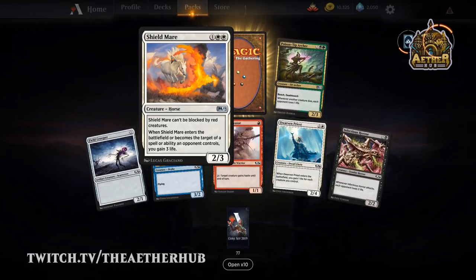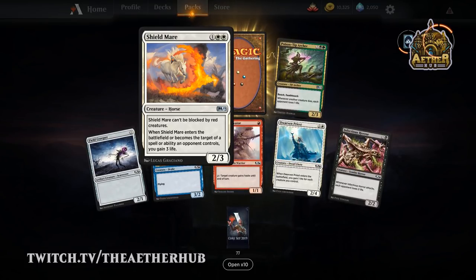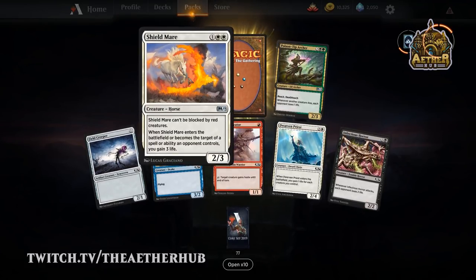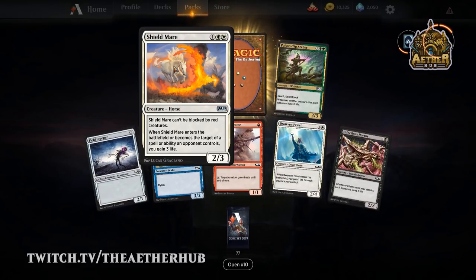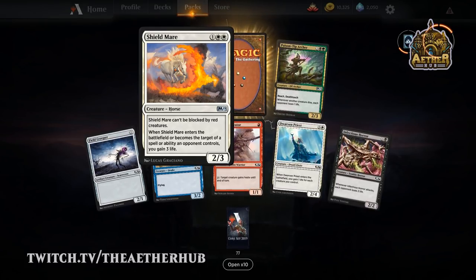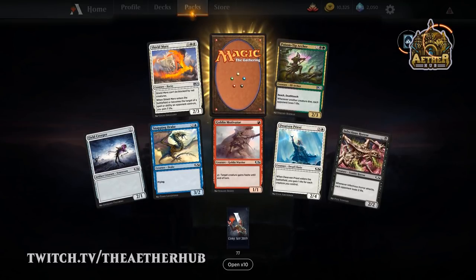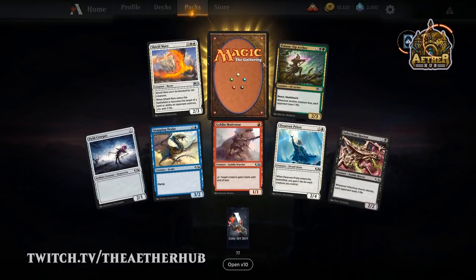Shieldmare is incredible! This is the card that makes horses viable whatsoever. The real horse tribal build is probably just black-white, maybe green, like Abzan colors. I'm going to try to make it work five colors. This thing makes the dream work because it gets you three life, which triggers on Sunmare, can't be blocked by red creatures — with red being pretty rampant in the format right now, that's great. The life gain is not anything to sneeze at — you're gonna get six life, pretty much no matter what, which is a really big swing against an aggro deck.